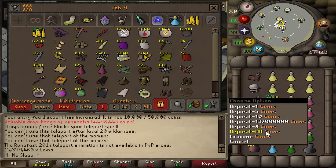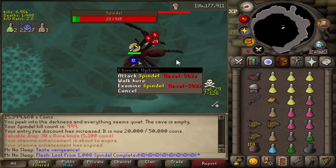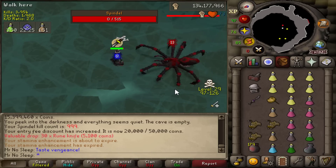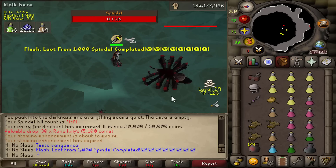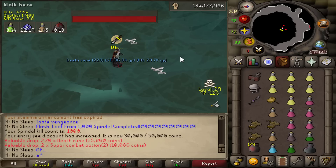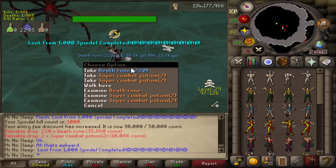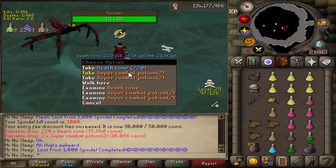We sold it at the Grand Exchange for another 15.4 million, resulting in 152 mil coins. Now it is time to wrap this one up — loot from 1000 Spindle has been completed. Unfortunately this was the first ever time I didn't type 'flash 2' — just 'flash.' A little awkward, but we can just pretend that didn't happen. So there you go — loot from 1000 Spindle.